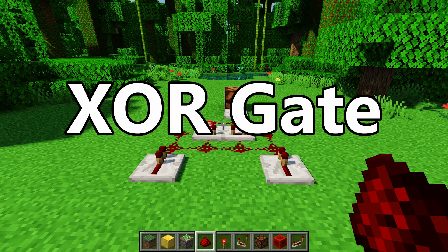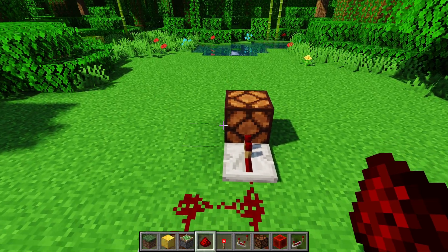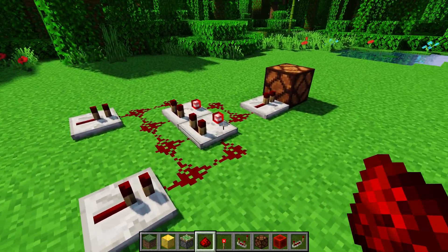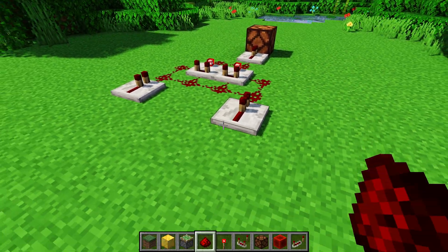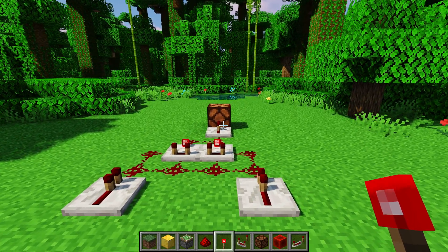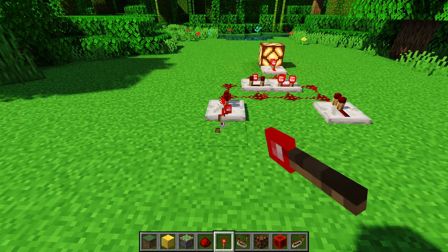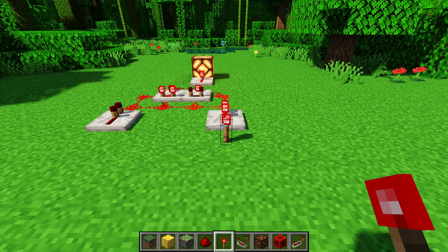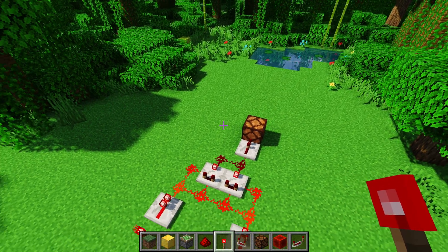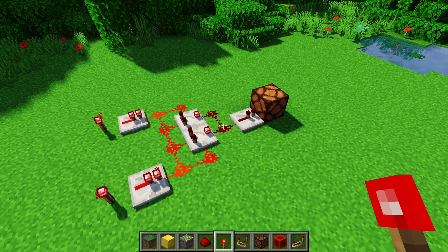Up next is the XOR gate, or the exclusive OR gate. If you're going to remember one thing from the video, I would recommend remembering this one because it's extremely useful. It's another type of logic gate — we have one output and two inputs, and its output is on when both inputs are different and off otherwise. Both inputs off, output's off. One input on, output's on. The other input on, output's on. But the main kicker is when I turn both on, the output turns off.